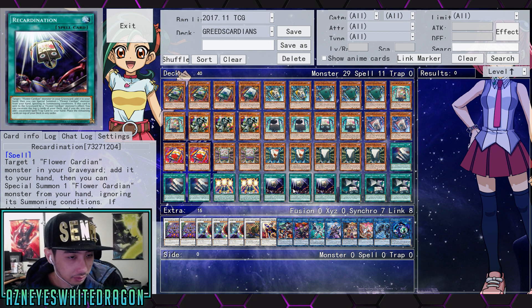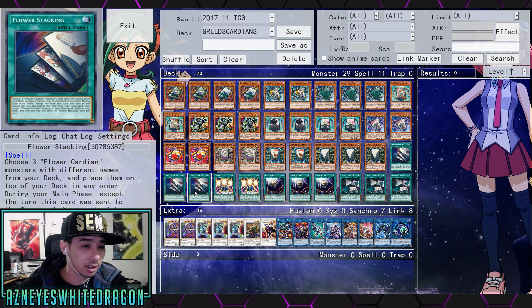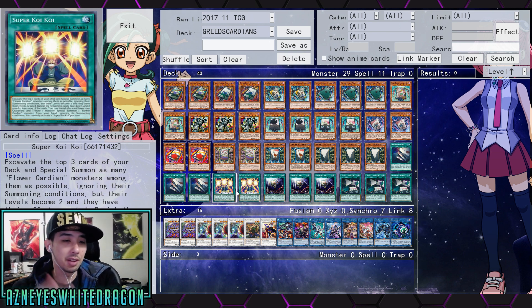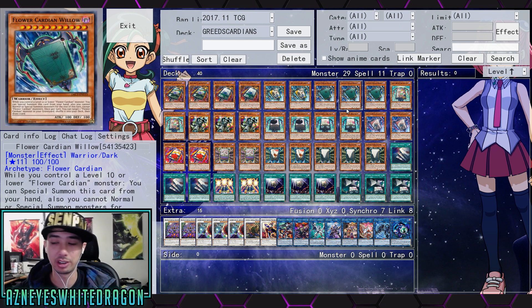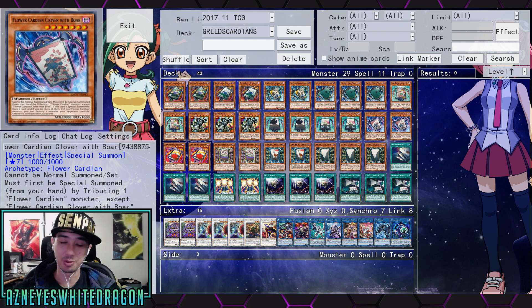You can only activate Flower Gathering once per turn, and some of these cards have once-per-turn restrictions too. You can give useless cards to opponents since they can only use them for Flower Cardians — and giving them Super Koi Koi would be pretty terrible for them. Let me know if you'd change anything — I was thinking Level Eater could be cool. Enjoy trying out this budget-friendly deck. The extra deck cards are relevant for most link decks so you might already have them. Thanks for watching — if you enjoyed, drop a like and subscribe for more innovative Yu-Gi-Oh decks. Hopefully Cardians get a link monster soon!